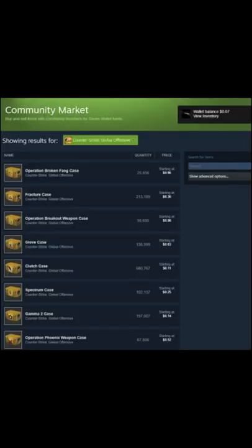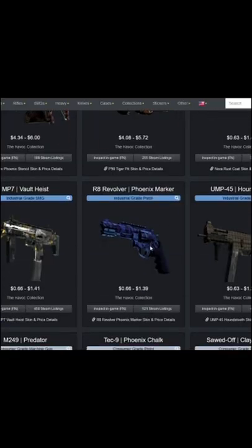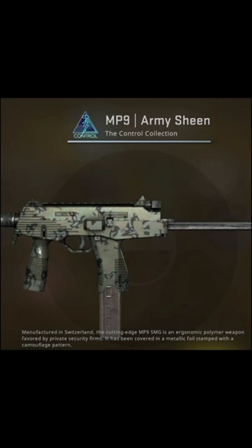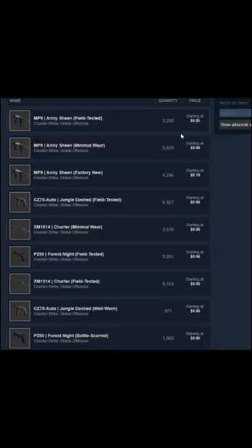The best thing you can do to invest when you don't have a lot of cash in your Steam Wallet funds during an operation is to purchase the consumer-grade skins from the Operation Collections. The Control Collection is really cheap at the moment, many of the consumer-grade skins in it going for under 8 cents.